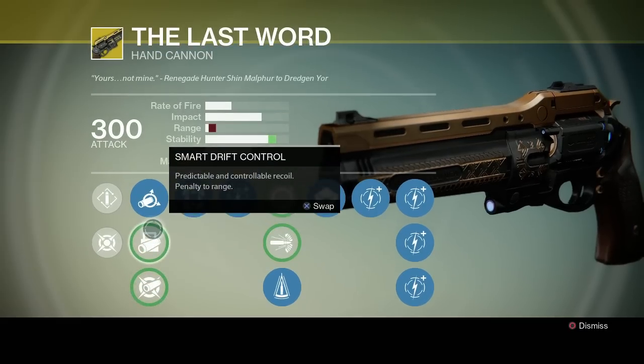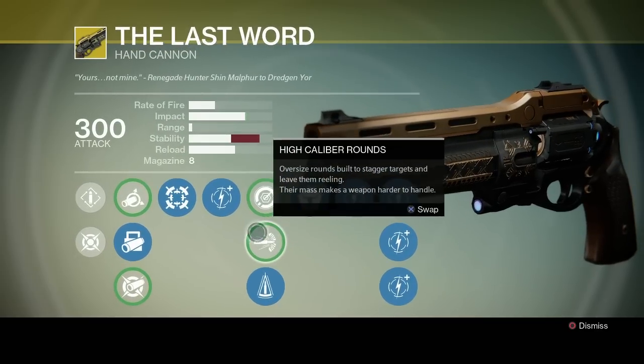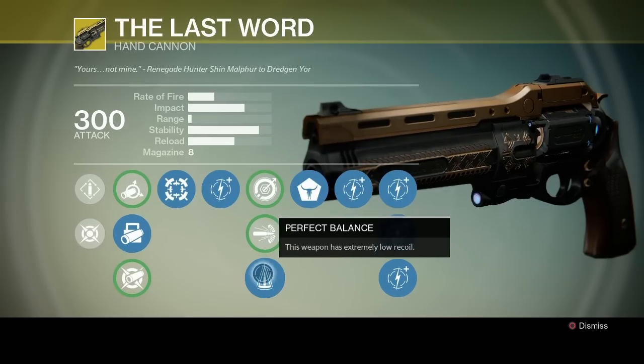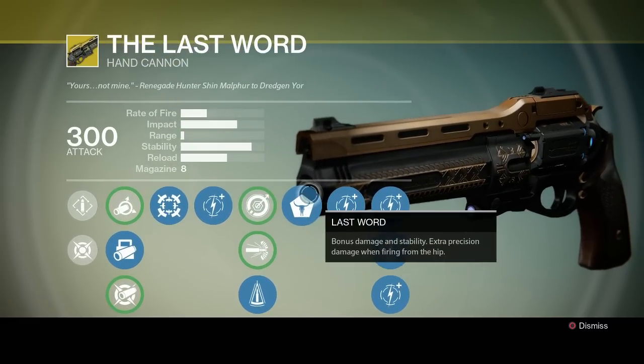I kind of like Perfect Balance a lot for PVP. It'll help you land those crits a bit better, and this is a pistol that I really use at close range anyways. So this might be a perk that you would use in PVP more often. If you want to use High Caliber Rounds, that'll help stagger enemies, but it won't really help you in PVP that much. I would recommend going with Perfect Balance in PVP, and Single Point Sling is good for just getting the weapon out quickly, though I tend to lean on Perfect Balance as much as possible.